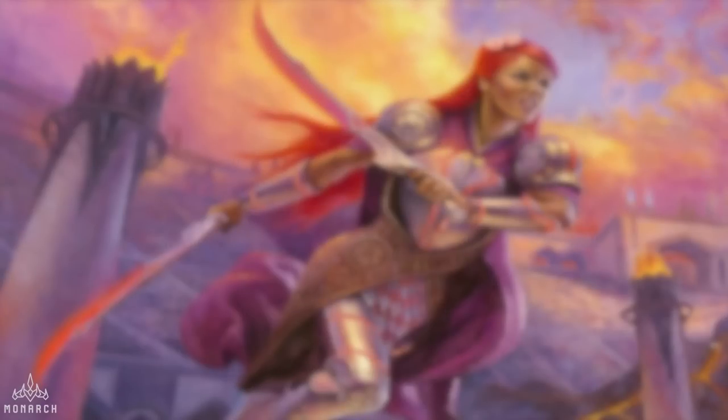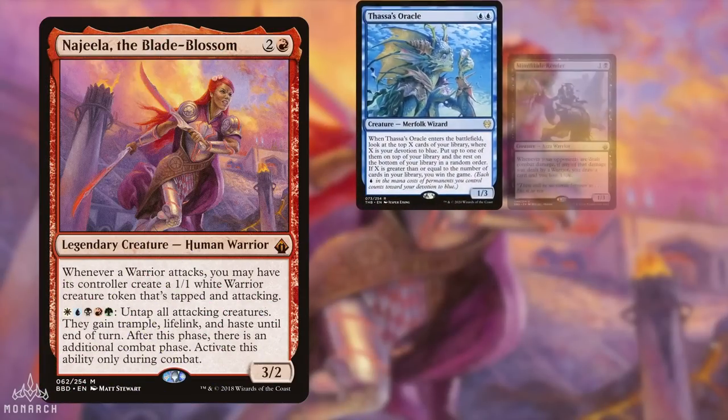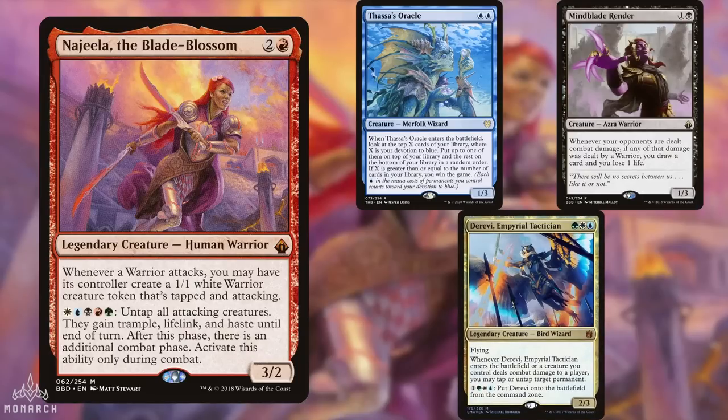Bringing up the rear, we have Fernando, piloting Najeela. This is a 5-color Thassa's Consultation list that backdoors into an infinite creatures and combats combo with Najeela, who, even if just left alone, can amass a horde of warriors to take their opponents out. But without further ado, let's get onto the gameplay.